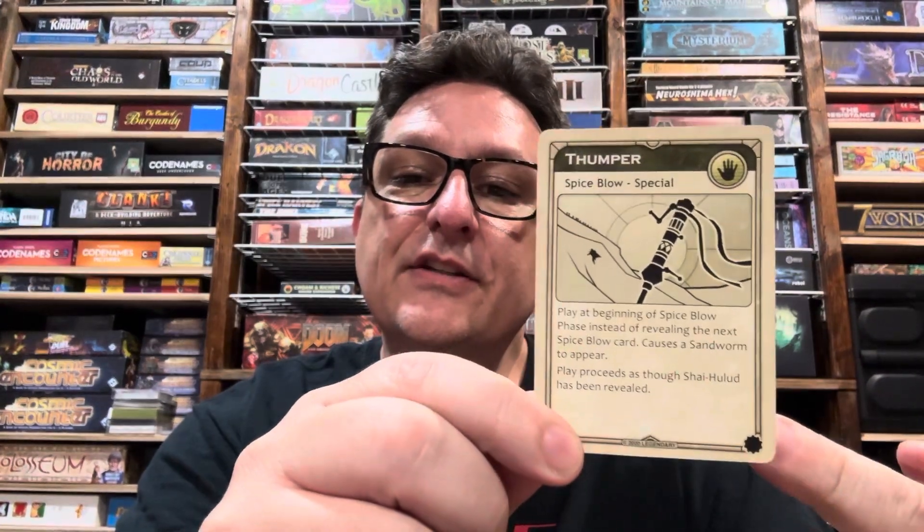Hey everybody, I'm Jack Reedy with Future Pastimes. I'm a designer on Dune expansions for the Galeforce 9 edition of Dune. In this video I'm going to be talking about Thumper, which is a treachery card that is part of the Ixians and Tleilaxu expansion — one of the new treachery cards, so it's a special. I'm going to talk about what it does and how it was designed.